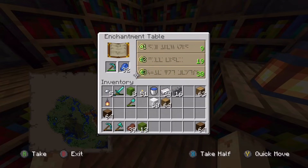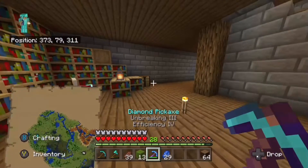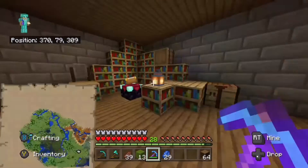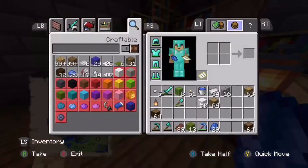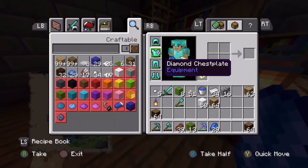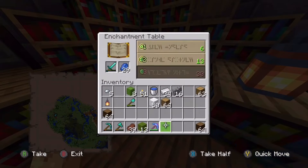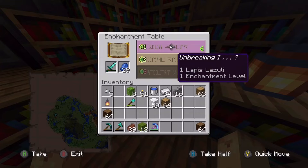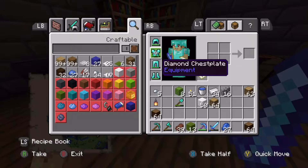I think I'm going to risk Unbreaking Three. Efficiency 4 - that is actually amazing. Would have preferred Fortune, but that's still good actually. So we can mine blocks really quickly. I'm just going to check what I can get on my armor and other tools. If we can get Sharpness, Fire Aspect - yeah, we'll take it. And we can repair the sword if we need to.